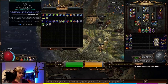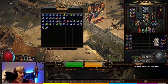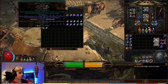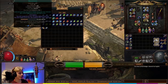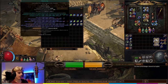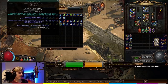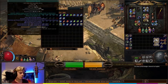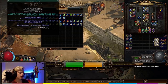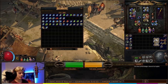Act 3 is where you get your core leveling abilities and Discharge — socket it alongside everything to start leveling it up. Pick up Flammability as your curse, Malevolence, and Discharge. Pick up Divine Ire for single target once you get your first Labyrinth, and Armageddon Brand for clear. As you level, you can also pick up Obliteration Wands around level 50 — they're extremely strong and cheap, really helping with chaining, igniting, and exploding through packs.